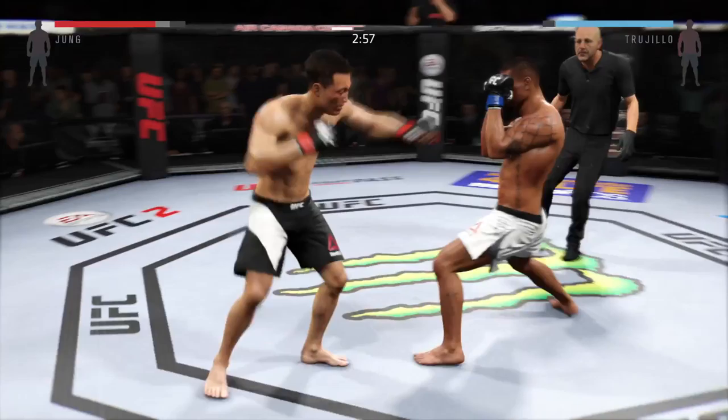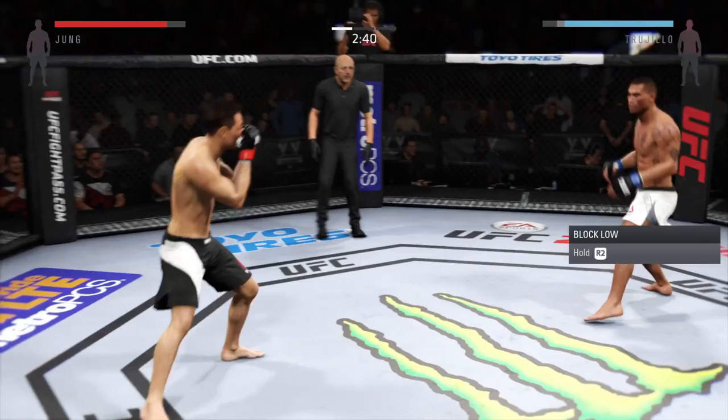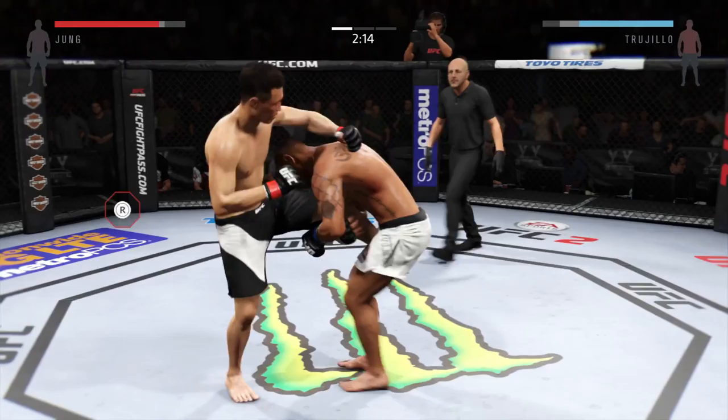Very nice. Looks for that front kick — missed it. Nice kick to the body by Jung. He connects with the straight. Very nice shots landed. Jung with a strong combination.